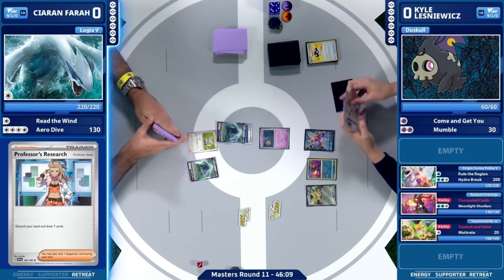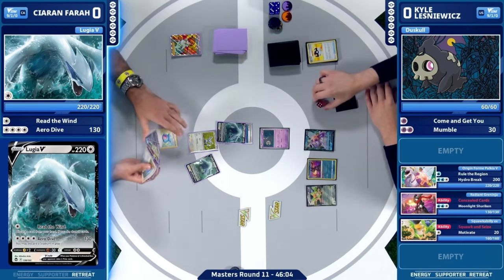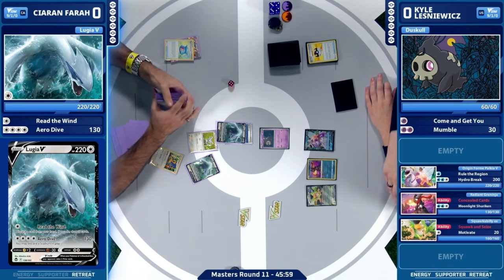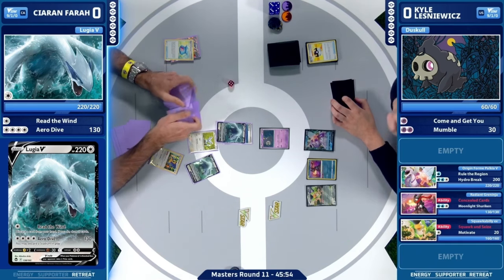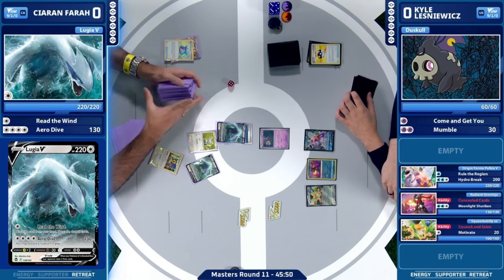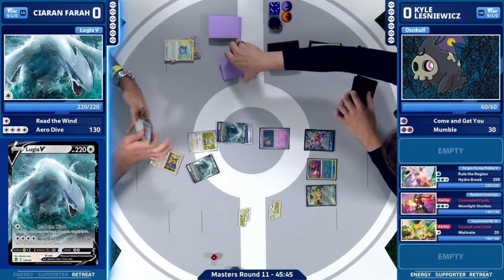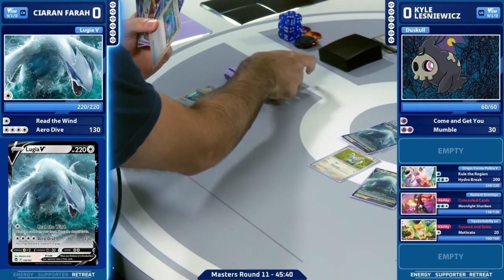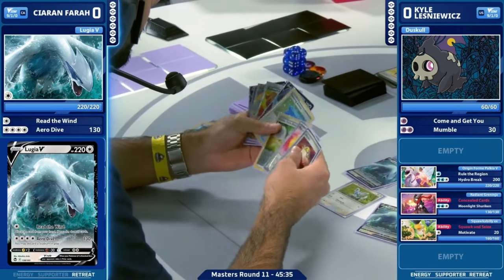Keeping the bench as light as possible, and it's going to be a Capturing Aroma first from this fresh hand off the Professor's Research. It is going to hit a heads this time — that's an evolution Pokemon, now a second Archeops for Kirin. Now the question is, do you need to play this second Capturing Aroma that's in the hand? Or do you want to leave some opportunities to search for whatever it may be — additional Lugia V-Star? Knowing that the other Mancino is in the prize cards, I think you're just comfortable, read the wind, have a nice full hand, and see what your opponent comes up with.